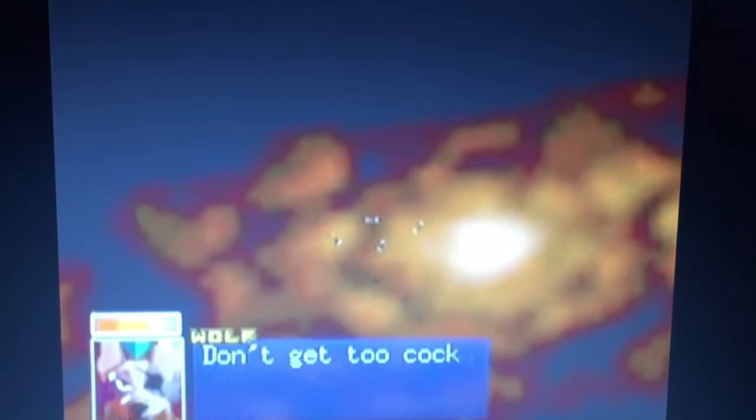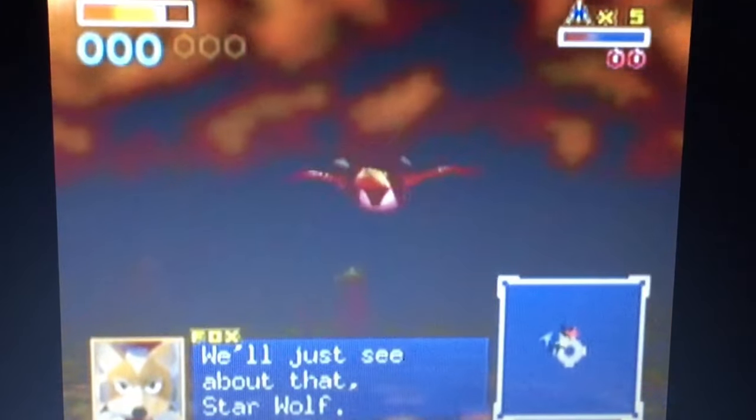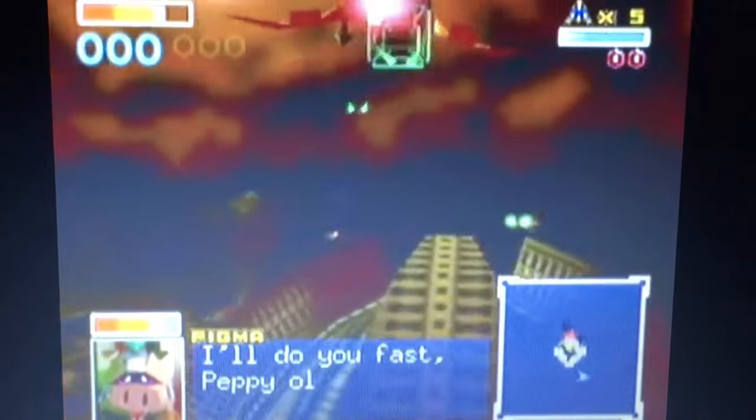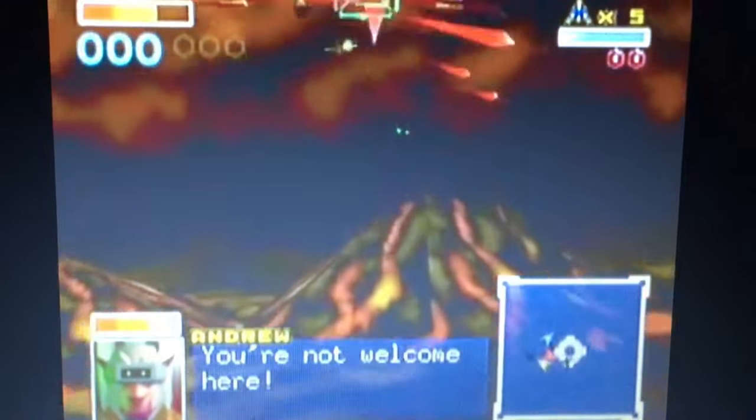That's the final planet, Venom, where the final battle takes place. Star Wolf is the team that Andross hired to come after Star Fox. They were supposed to be in Star Fox 2, but that game got cancelled, so they were put in this reimagining. Each Star Wolf member comes after a Star Fox team member: Leon the Lizard comes after Falco, Andrew Oikonny comes after Slippy, and Peppy fights Pigma because they were former teammates of the original Star Fox. Wolf O'Donnell, the leader of Star Wolf, comes after Fox McCloud because they're leaders of their own respective squadrons.